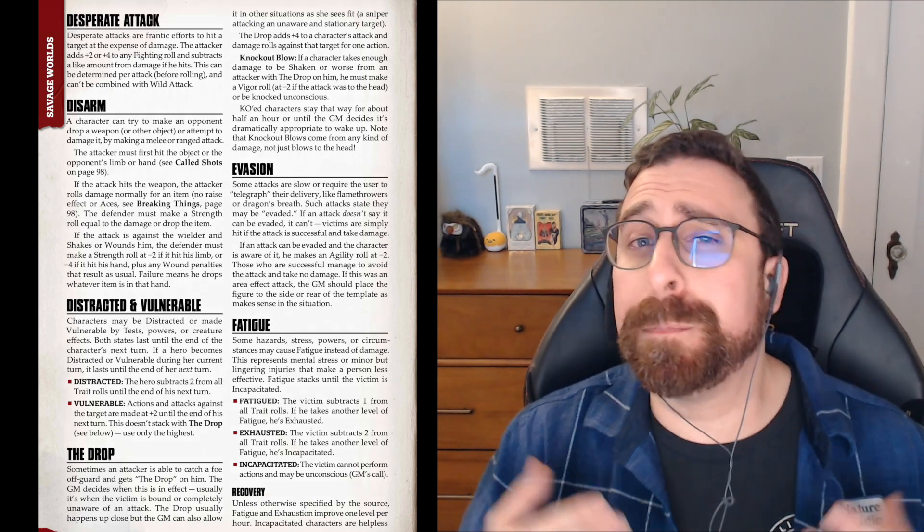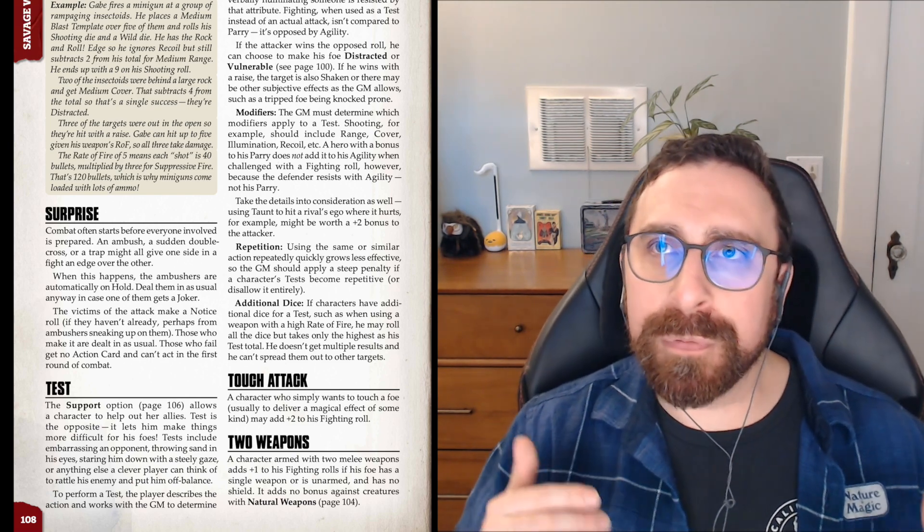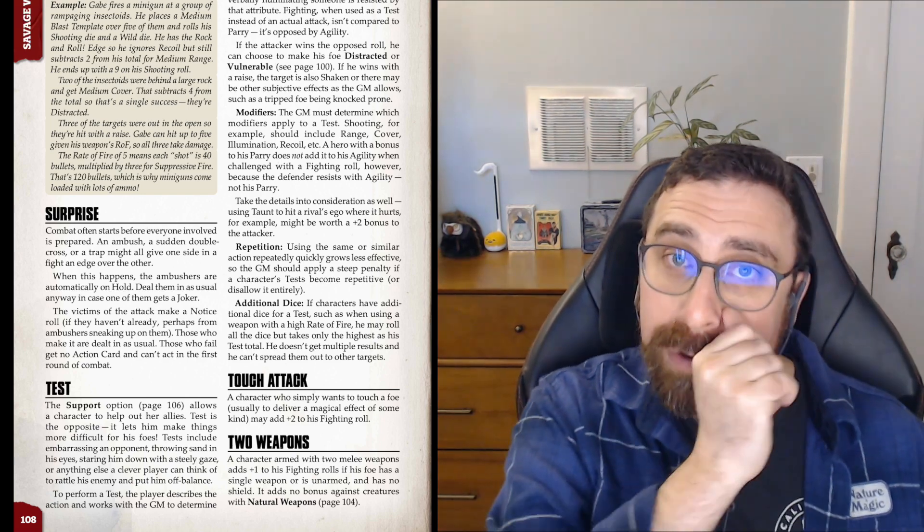Moving on to surprise. Surprise doesn't always have to be a sneaky thing — it can happen in a social situation if you suddenly attack someone mid-conversation. But this version is when you're sneaking up on everybody while everyone was undetected. Surprise can happen two ways: via a surprise attack, or just declaring you're attacking these people. This begins with all PCs getting dealt a card, but they're not actually in initiative — they all start on hold. The only reason for dealing the card is to see if they get a joker. The first character to act can do a sneak attack if they want, and since everybody is on hold, players can decide amongst themselves who gets to do it.